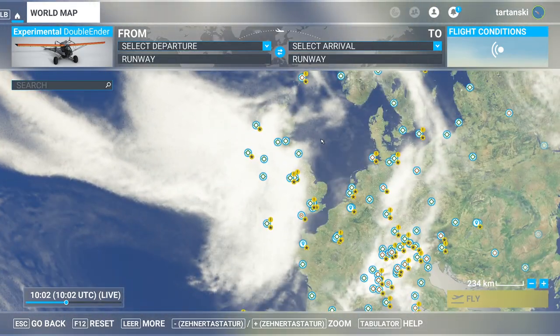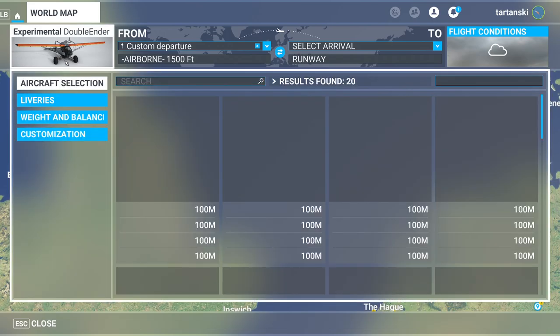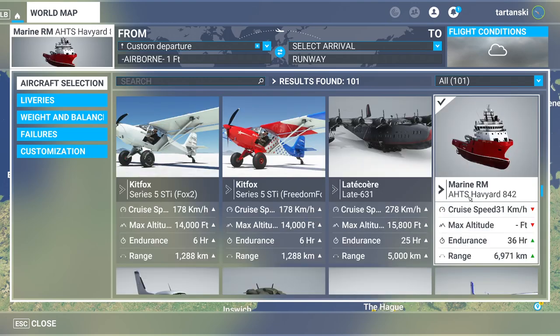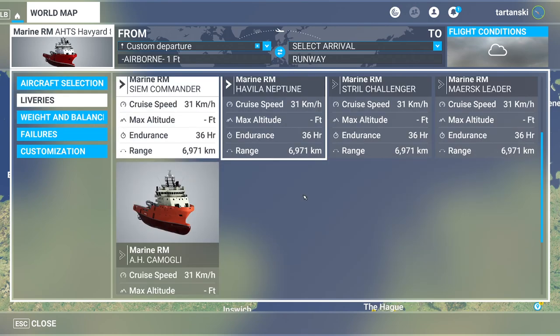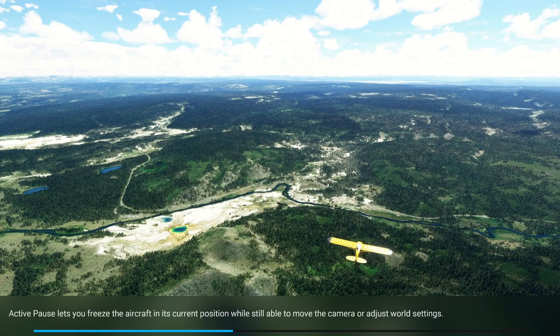I've realized I don't have my North Sea assets loaded, but normally I do have thousands of rigs here from Aerosoft. I'm just going to set that as a departure. This is the Havyard 842. Let's go in with a nice orange livery. I've got real-time live weather selected and the audio coming through a speaker — hopefully it's not too disturbing.